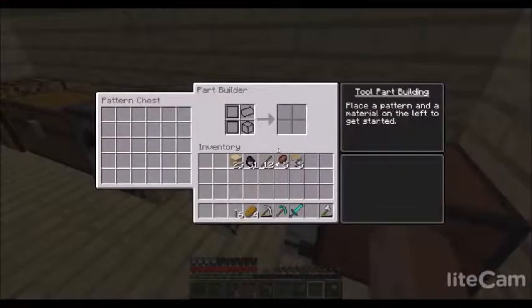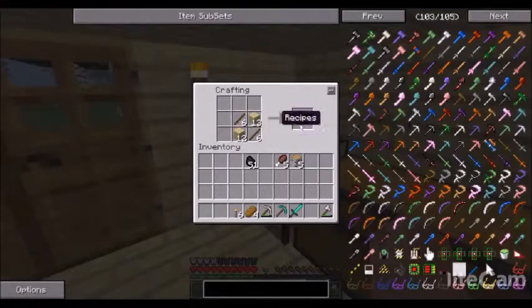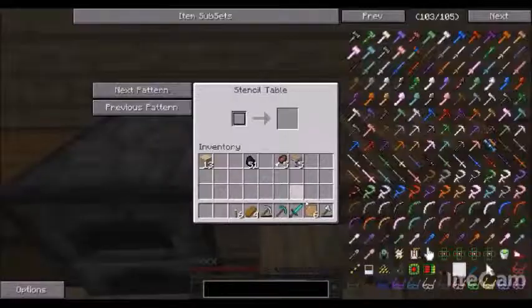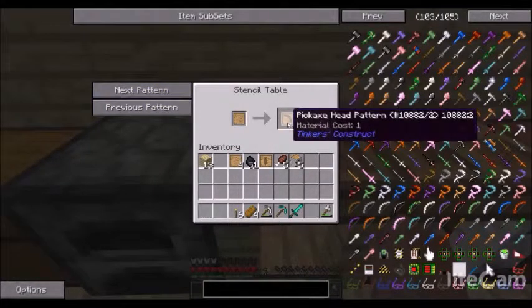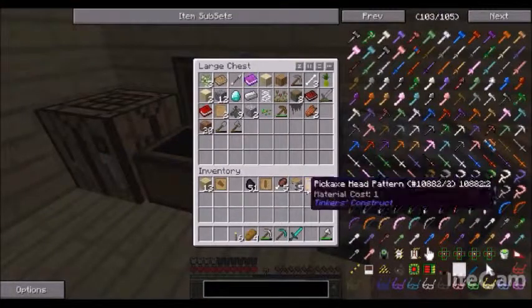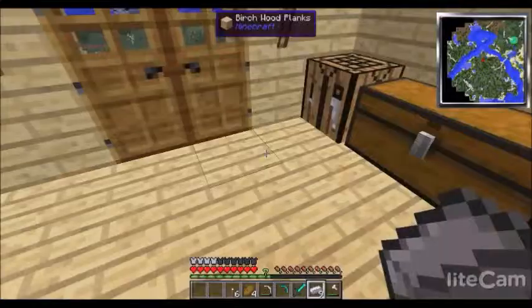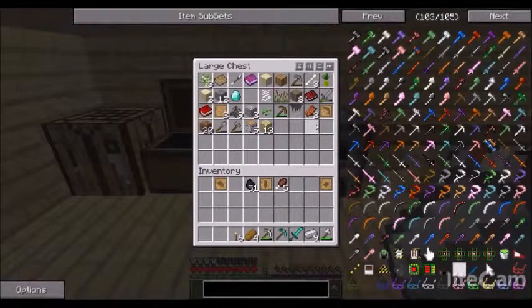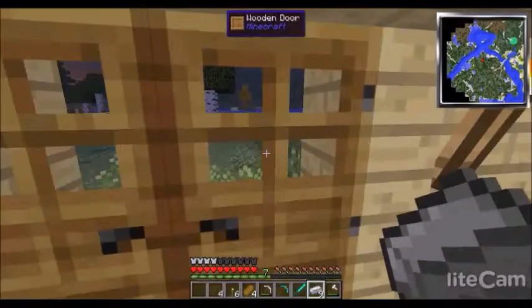We're going to go ahead and make some blank patterns. These go in the stencil table — we need a tool rod, and we're going to need a pickaxe head after a while, but for now I need a shovel head and an axe head. I'll save these extra blank patterns in case we need them later. Now I'm going to grab my iron and a stick — I could use a bone but a stick will work.